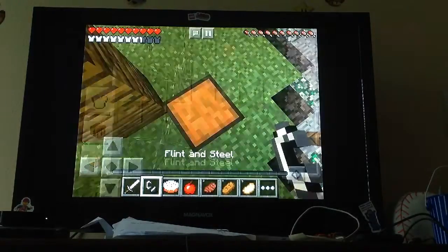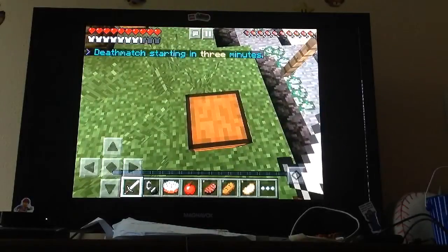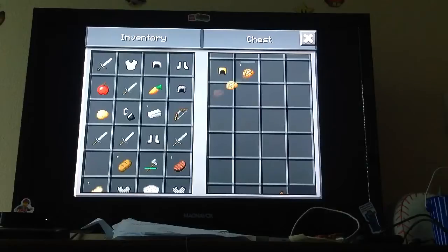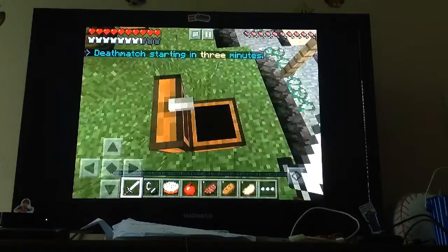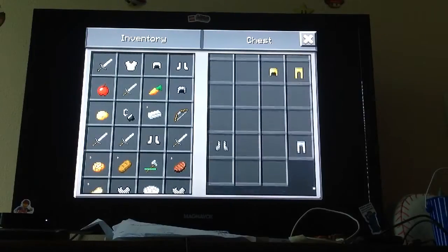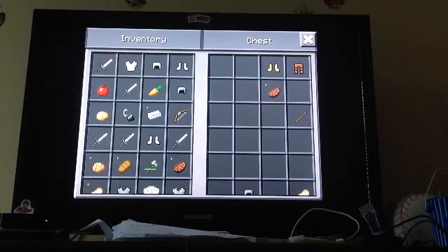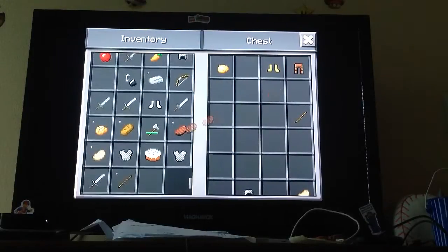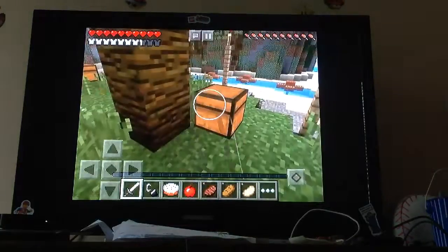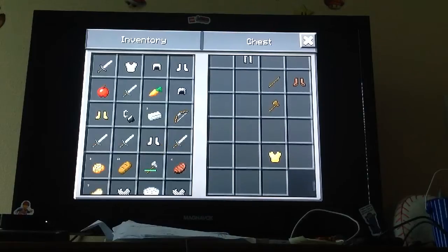Let's get this. Flint and steel always helps. Wait — that chest just opened by itself right before I went over here. Wait, it's still full. Maybe it's just glitchy, because there's always lag. Ever since before the 11.0 update, the server wasn't that glitchy, but because of all the stuff they gotta get correct, there's not that much lag — lag spikes.